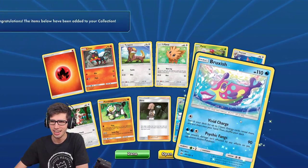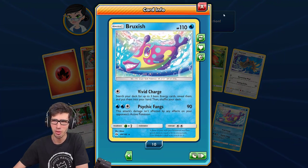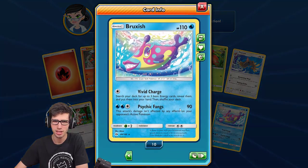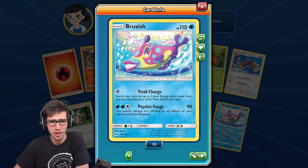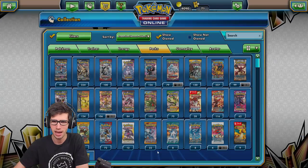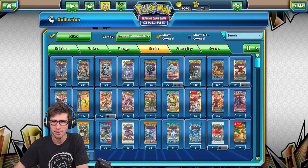Leading into a Bruxish in the next pack — we've got the Poliwrath reverse holo with a Bruxish regular rare, 110 HP with Vivid Charge and Psychic Fangs. Three more packs to go, three more chances to get something insane.